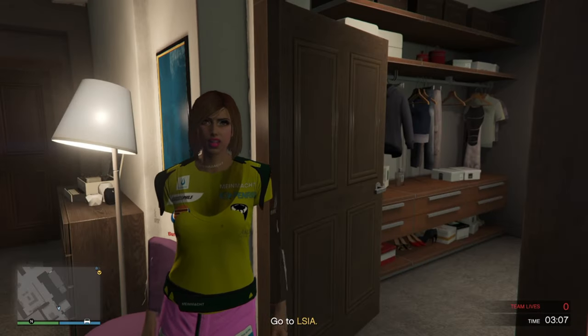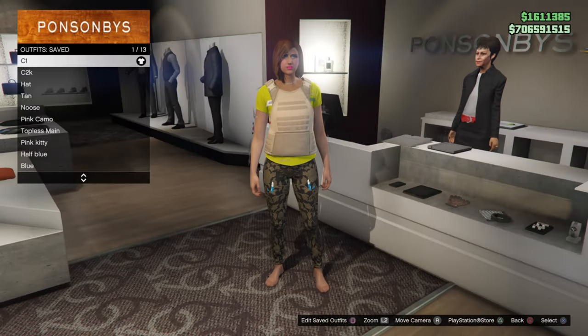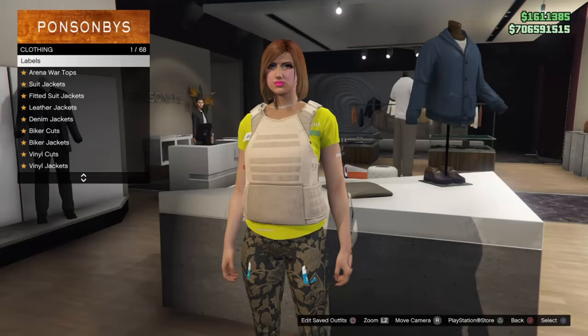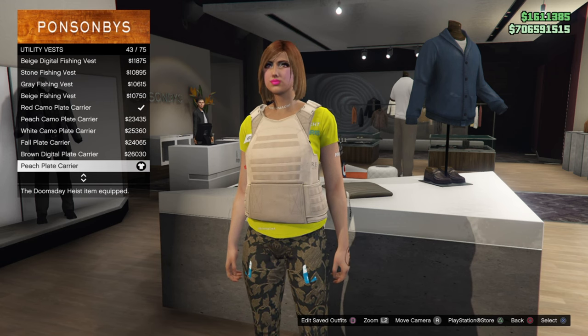So you guys will avoid having to go into bad sport. Equip the outfit we just saved, head over to the top section — utility vests. Equip the Peach Plate Carrier, 43 out of 75.